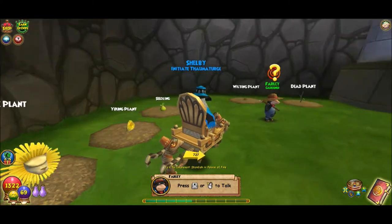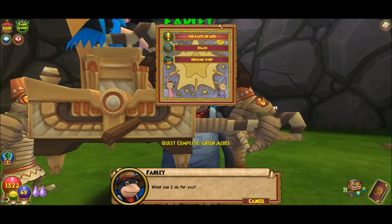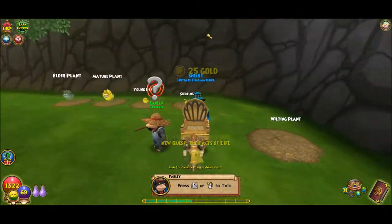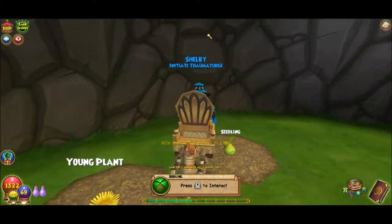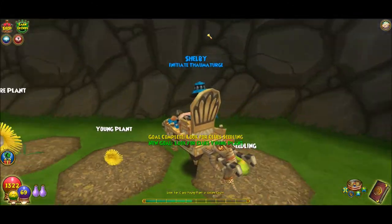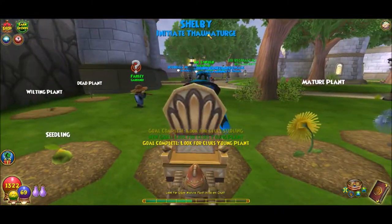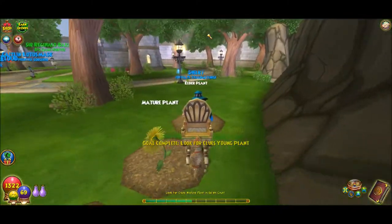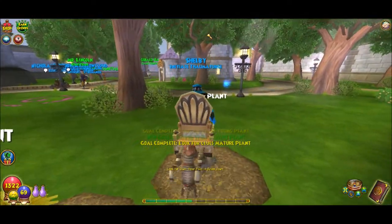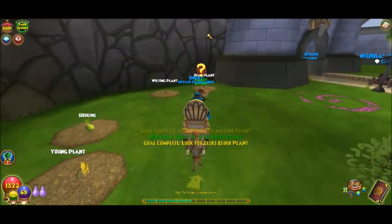He'll go through this really lengthy tutorial that I do not want to listen to. Blossom gave us a seed, by the way. Then we got to go here and press X. It talks about the different phases of the plants and what you have to do for them. And when they get to Elder, that's always good, because that's what gives you the most rewards.